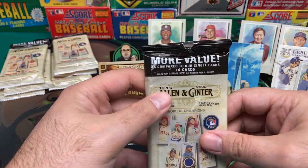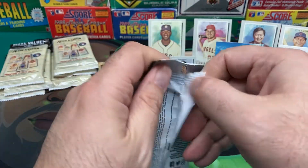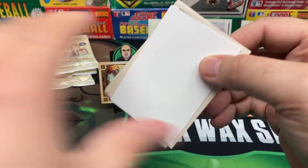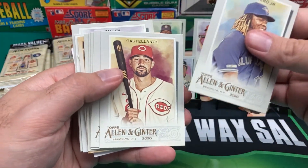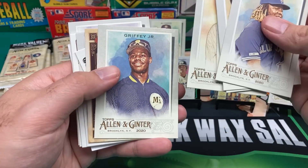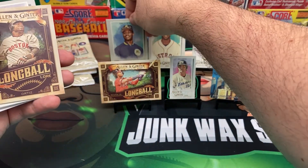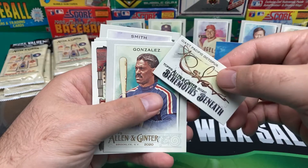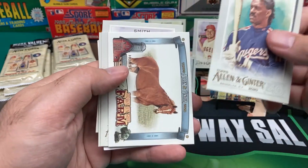Now we move into these 14-card value packs. Hopefully we get something good out of here — maybe we'll get the whole farm, not just the chicken and the pig. We got a Guerrero Jr., Castellanos, Solaire, Ivan Rodriguez, Jon Lester, Ken Griffey Jr. — that's a nice one. Longball Lore David Ortiz — could do without that one. And then we got Behemoth Beneath — Giant Pacific Octopus.